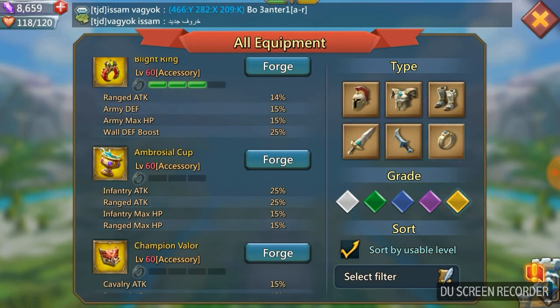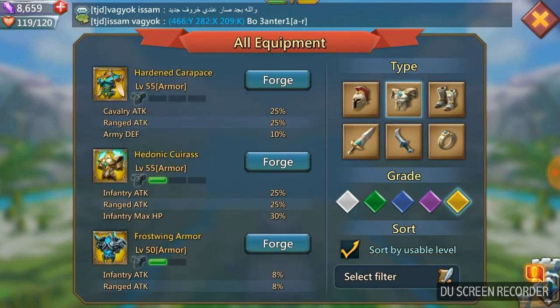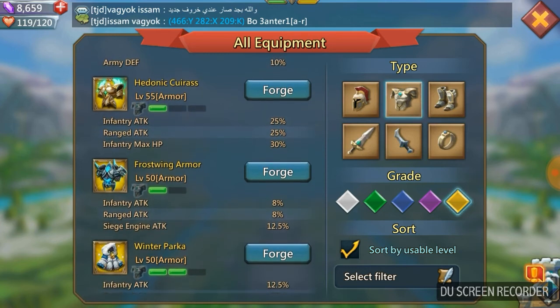Ultimately if you want the best infantry range, you could do both the Hedonic Cuirass and the Ambrosial Cup. If you've got loads of money you could even have three Ambrosial Cups. But getting three gold Ambrosial Cups will cost you thousands, and I'm trying to give you a gear set that is not just good on stats but economical and realistic. If you'd rather have HP on both infantry and ranged instead of just infantry, you can go for the Ambrosial Cup and swap the armor for the Frost Wing Armor to keep costs down.